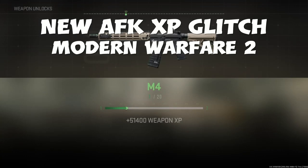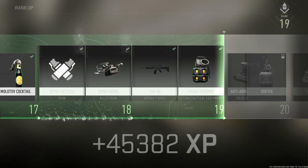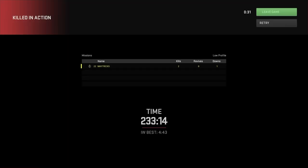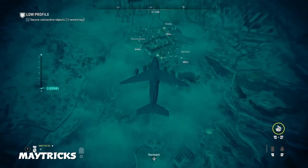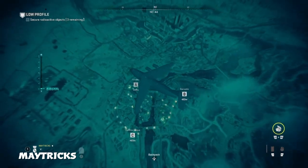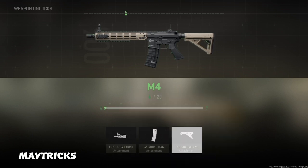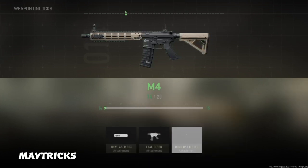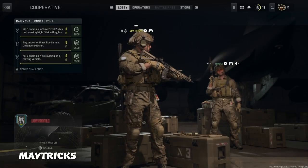What's up YouTube, welcome to the channel, it's Matrix here with the best new easy AFK XP glitch on Modern Warfare 2. This AFK glitch is really easy and new on Low Profile Operations. In this game alone I got 318,000 level ranking XP and another 50,000 weapon XP by just sitting in this plane for about 3 to 4 hours. That is a really massive and overpowered XP glitch and you don't even have to leave the plane.